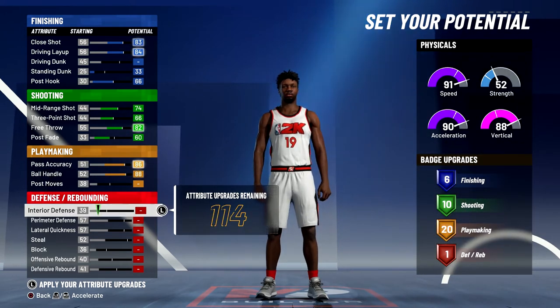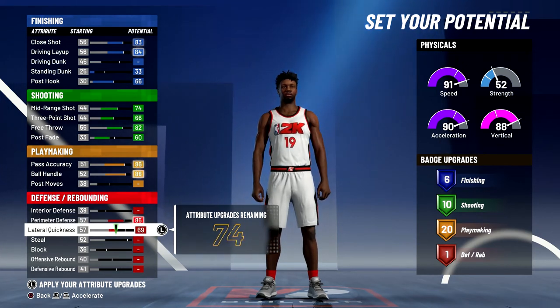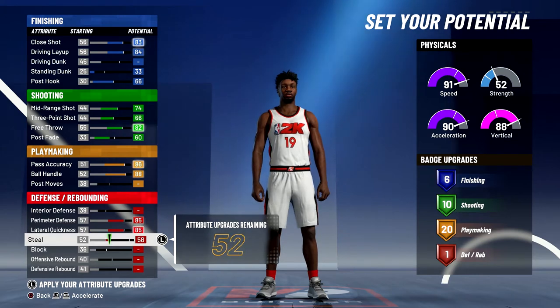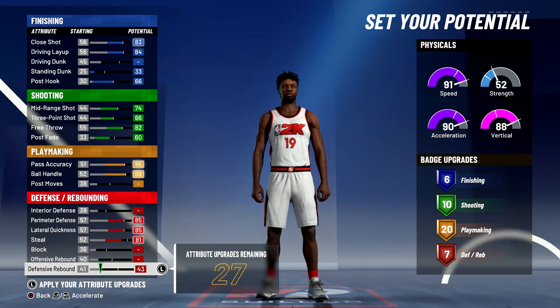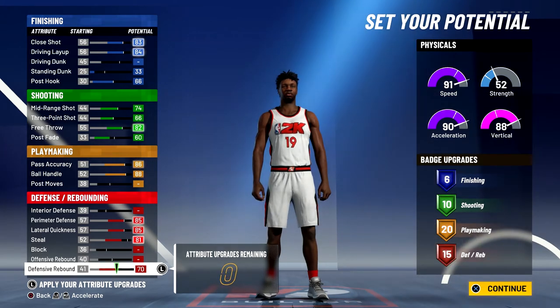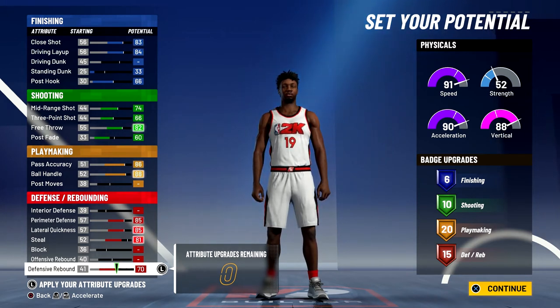Lastly, for defense and rebounding, you're going to max out your perimeter defense, max out your lateral quickness, bring your steal up to an 81, and spend the rest on defensive rebounding. That's going to give you 15 defensive rebounding badges. So six finishing, 10 shooting, 20 playmaking, and 15 defensive rebounding badges — a total of 52 badges.